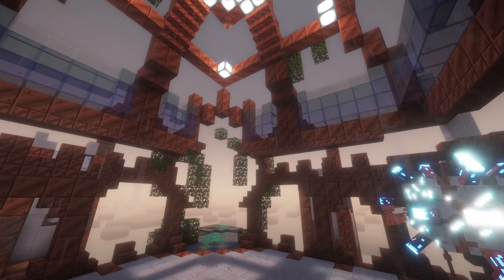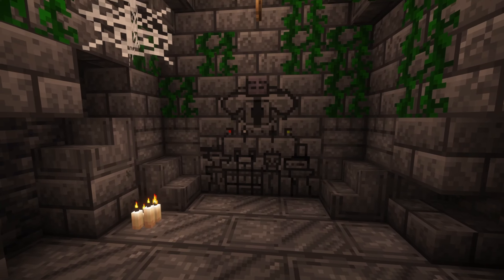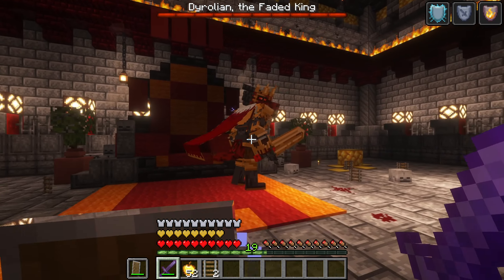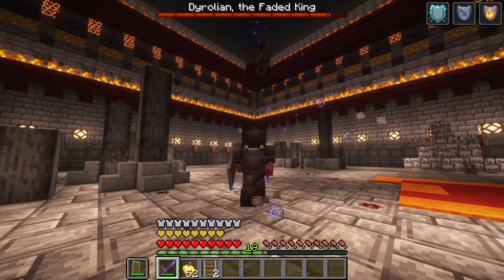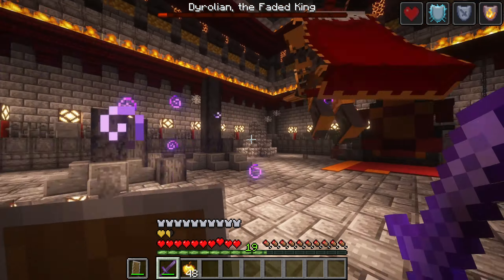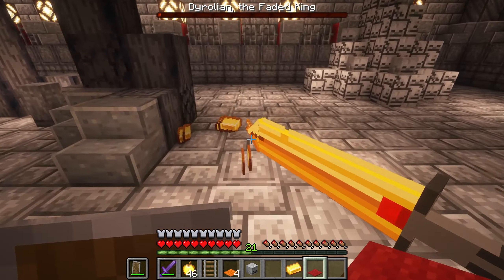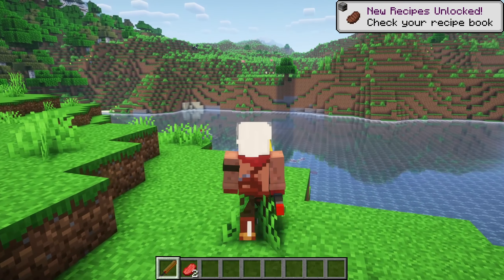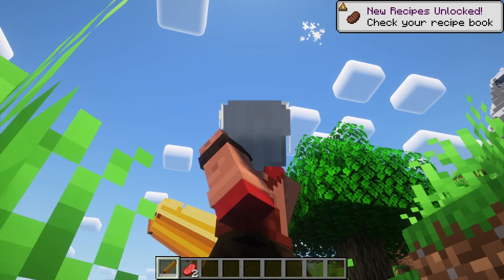Faded Conquest 2 is a Minecraft boss mod that introduces powerful new bosses, along with exciting new weapons and structures. The Faded King is a boss with two phases and different attack types — he uses dash attacks, jumps at you, and can summon minions. After you defeat him the first time, he enters phase 2, where he attacks faster and harder. When you finally defeat him, he drops the Conquest Blade, a very powerful weapon. This blade is heavy and slow to use, but deals a lot of damage and sends mobs flying.